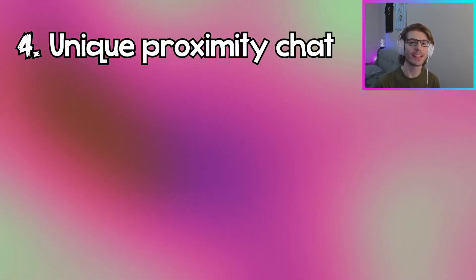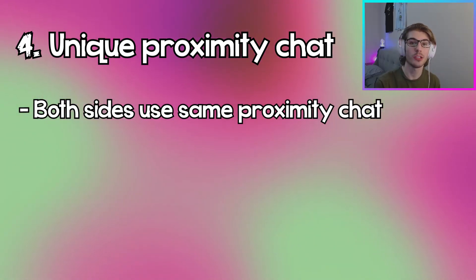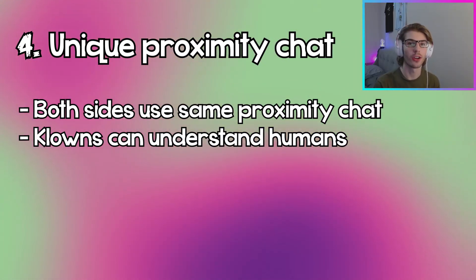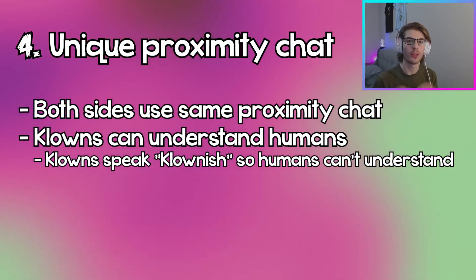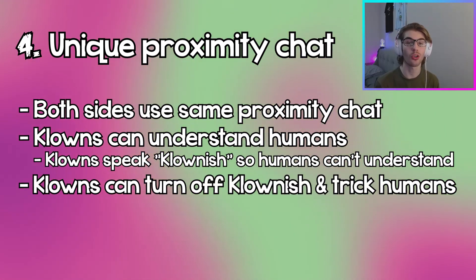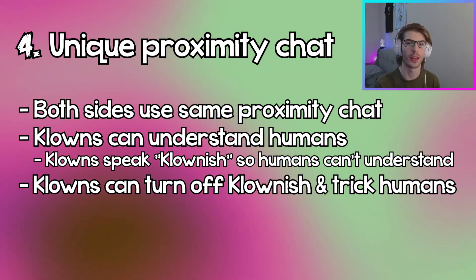The fourth thing this game does better than DBD is having a really unique proximity chat. Just like any standard proximity chat, both sides can talk and the closer you are to the person talking, the louder and clearer they sound. But the really unique part — something I've never seen in any video game, not just asymmetrical horror — is that the clowns can fully understand the humans when they speak, but not the other way around. When clowns speak, survivors just hear clownish — just noises, not actual words. But if the clowns want to trick the humans, they can turn off clownish and start speaking in a human language, luring humans closer thinking it's another player.